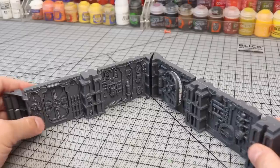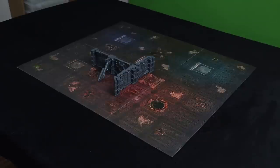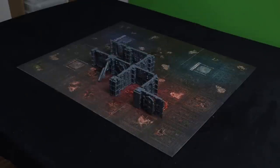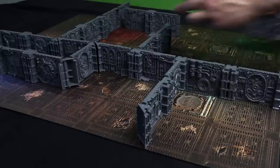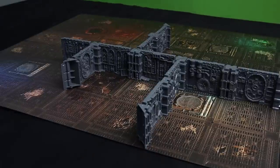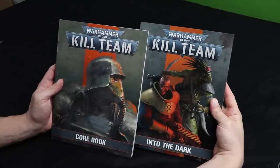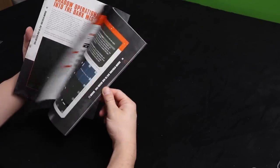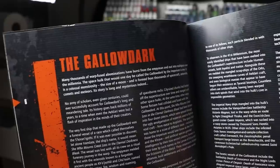Everything locks together with quite a clever push-fit system, meaning you can set it up in tons of interesting layouts pretty quickly out of the box without having to commit to gluing anything down, which is good for the indecisive among us. It's also quite easy to disassemble for storage and transport. The box includes two rulebooks — a core rulebook and a specific Into the Dark rulebook, which contains special rules for fighting in close quarters, some scenarios, example layouts, and some backstory about Space Hulks and the Gallo-Dark.